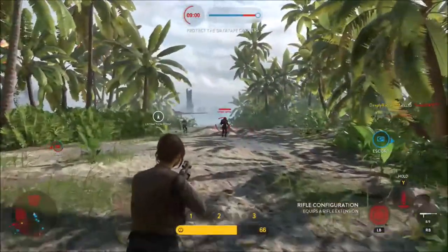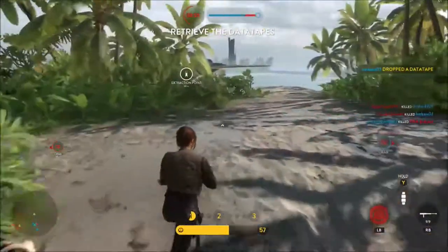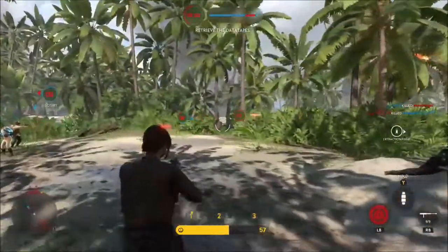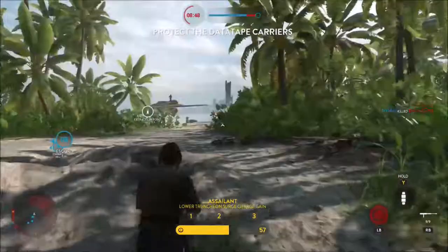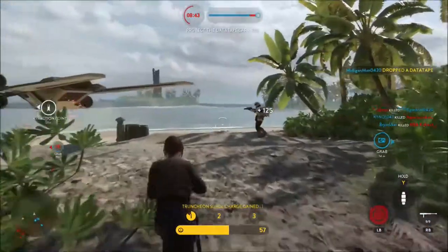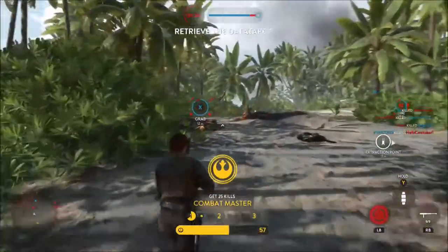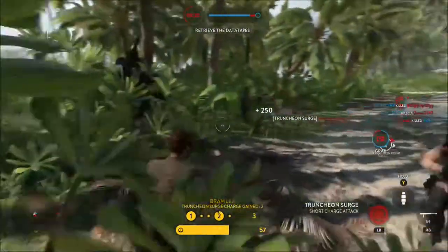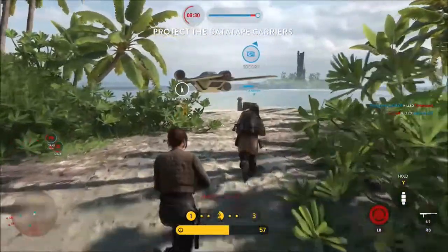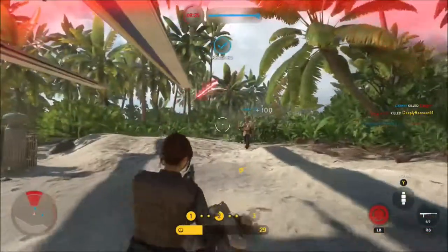Jyn's second ability is called Sonic Imploder. This is a multi-effect grenade which blinds, damages, and reduces armor to all that are hit. Depending on the range of the enemy, different effects happen. Enemies at long range have their armor reduced. Enemies at medium range have their armor reduced and are blinded. And if they stand right in sight of the explosion when the bomb goes off, they will die.